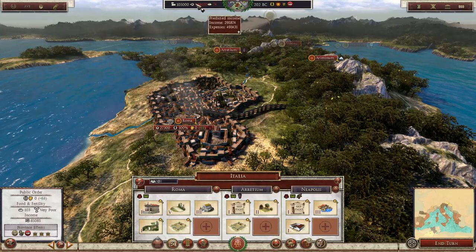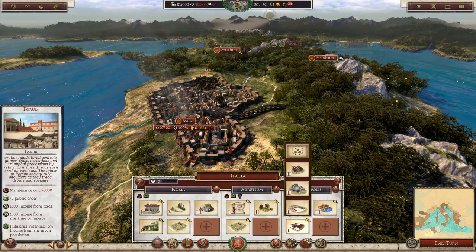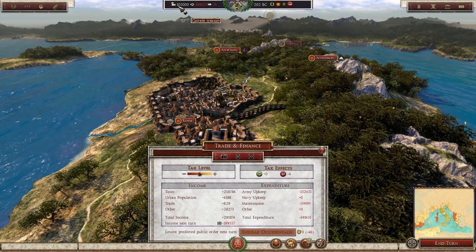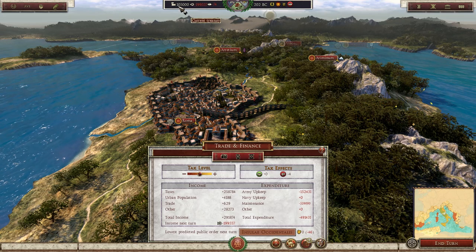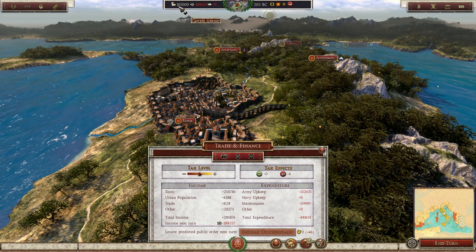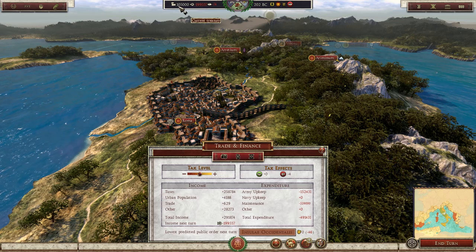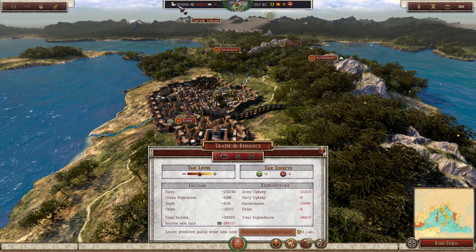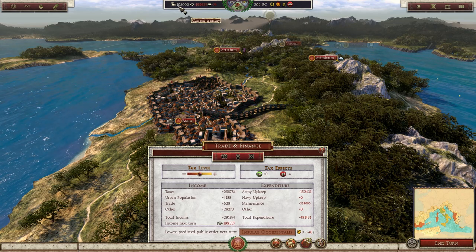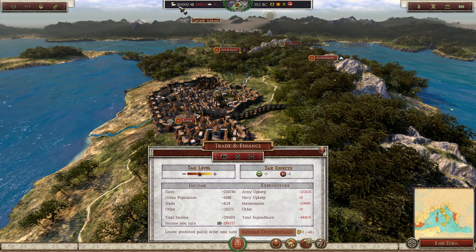One of the things you might notice straight away is our economy — it's not very good at the moment. The numbers are extremely inflated compared to what we're used to in Total War, and this is to show the sheer scale of your empire. We're commanding an empire, so I want to see huge numbers. But when I'm building a temple, it's not going to cost me 2,000 gold — it's going to cost me 40,000 gold.